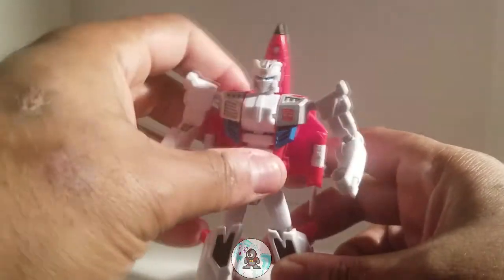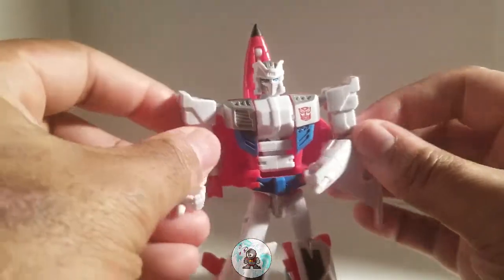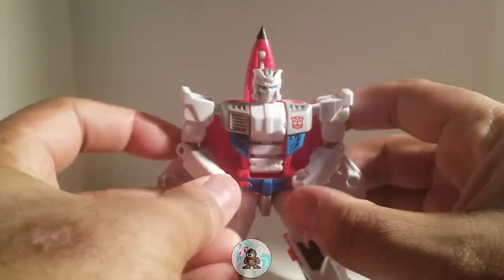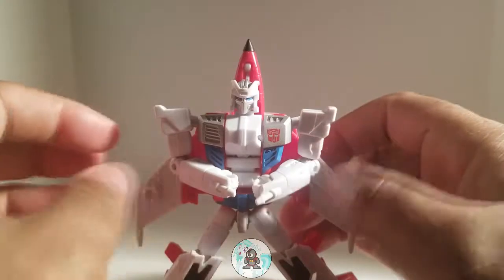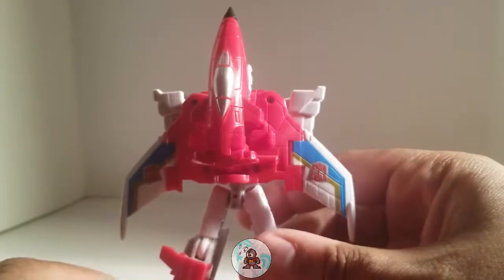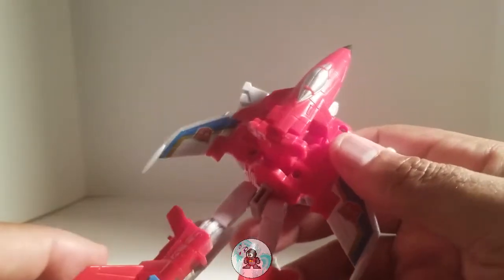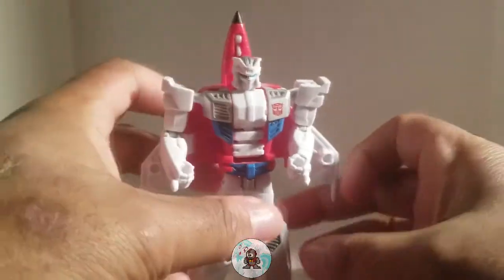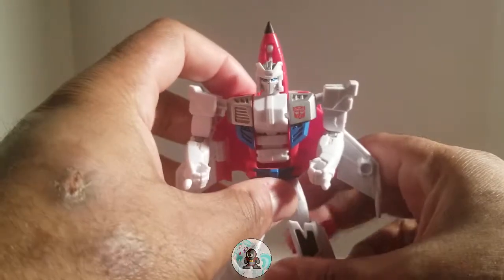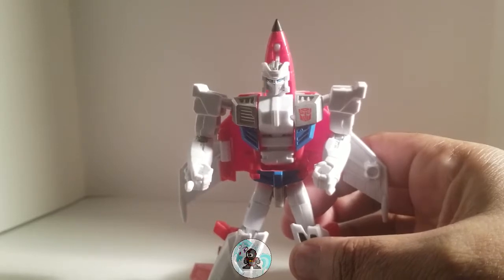The wings can come out in the back like this if you choose to have him more in his G1-style. The back wings are really beautiful — I do like the red with white aspects of it. It's got red in all the right places and white in all the right places. I would say he is tied for second place among the Aerobots in my collection.